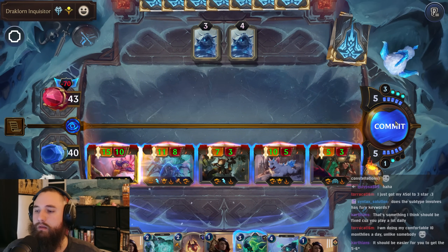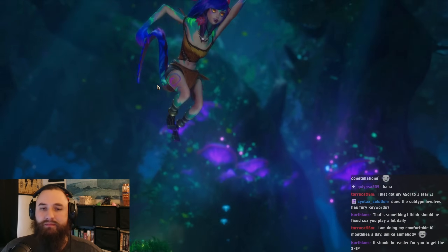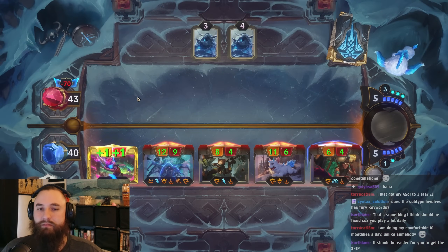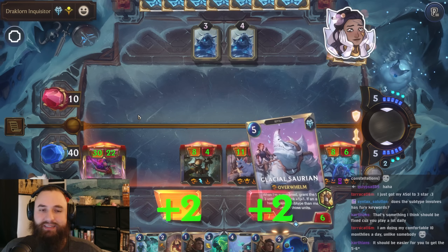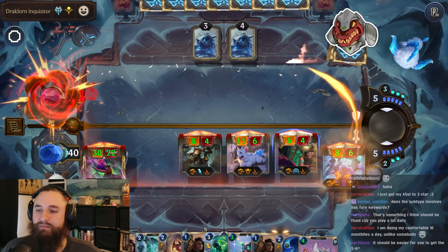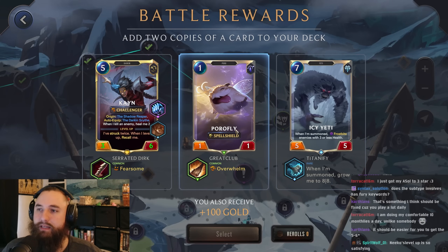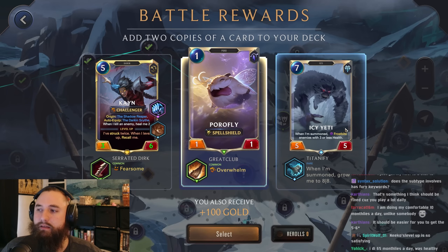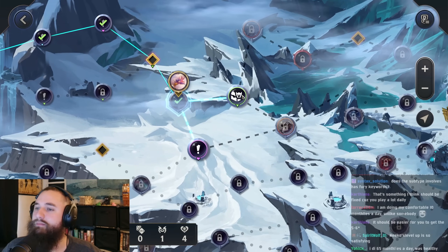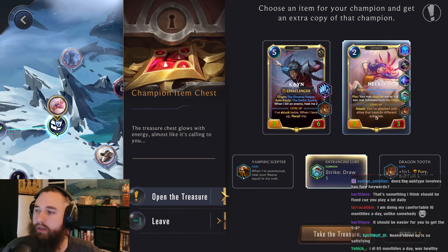If they don't Frostbite us, then GG — but probably a Frostbite incoming. Yeti — that's a keyword we don't have. The Niko constellation apparently has a bug because both of these should be getting studded leather. I think we'll go for the Porofly — this one is just a lot too expensive. Champion item, strike, draw one — we already have the Dragon Tooth and we're normally playing it for free. Yeah, we can go for the draw. Deal two to all units — I don't think I feel like going up top. Let's just go for the Poros lead.